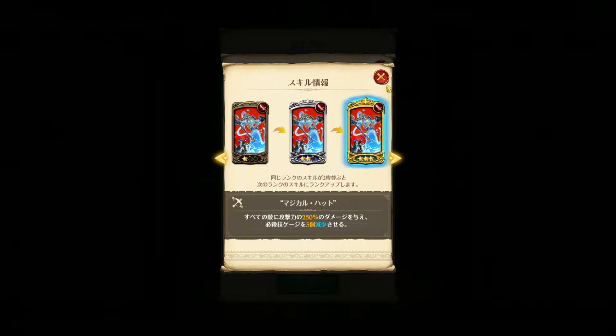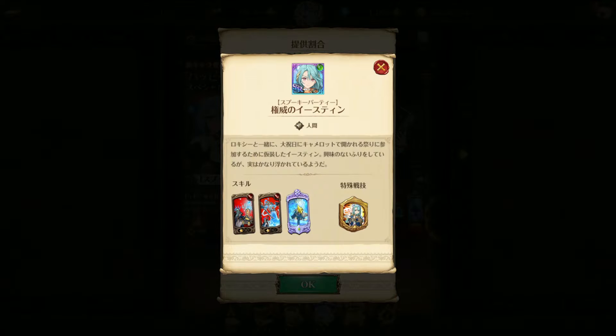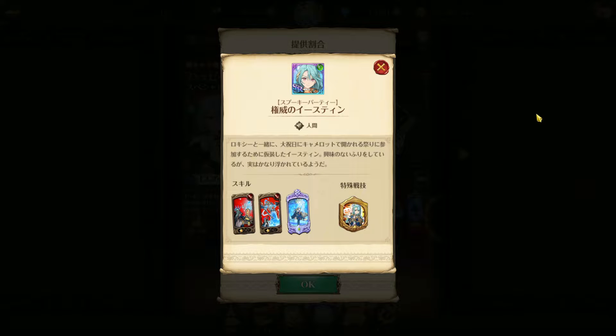Her second skill is basically Blue Lilya's AOE old cage orb decreasing thing. Her ultimate is a single target flood nuke. As for her passive, it's basically PvP exclusive — for every dying enemy you increase your human allies' basic stats by 7 percent, and during your turn when a human ally kills an enemy, all old cage orbs of the enemy will be decreased by two.